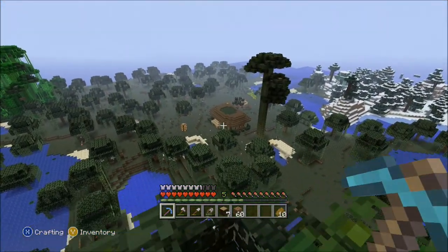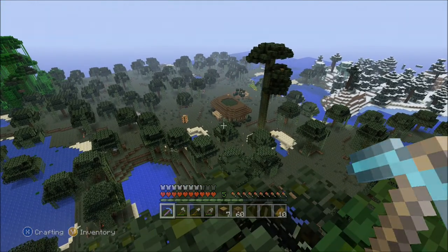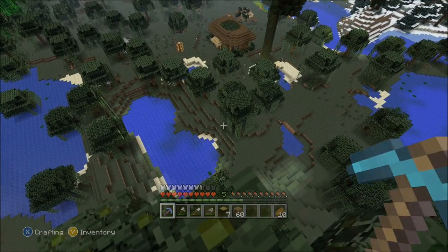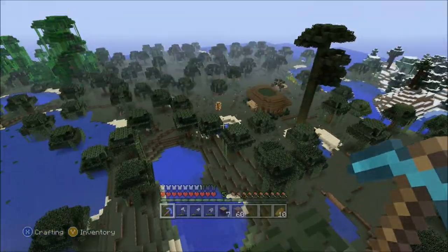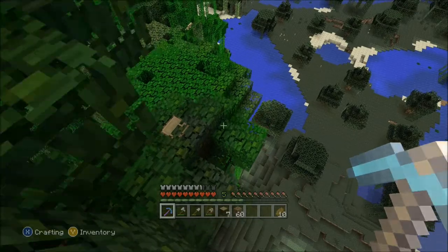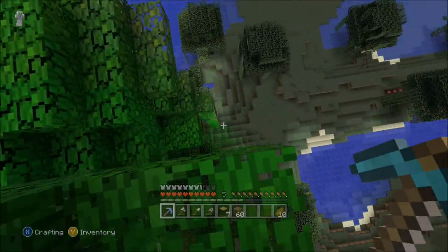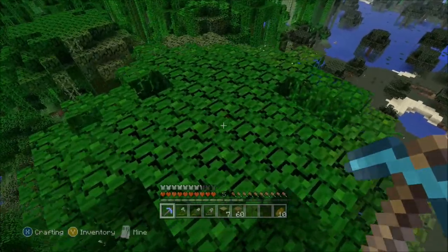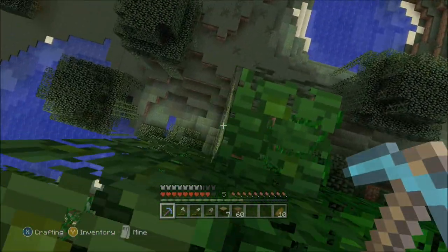As you can see, we finished our starter storage house. Now we're going to work on the bedroom slash enchanting slash brewing room. We haven't gone to the nether yet, so I don't have a brew station yet, but we will make space for it anyway.